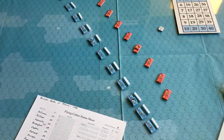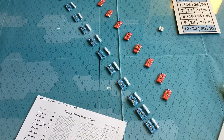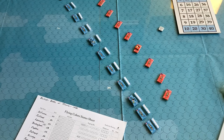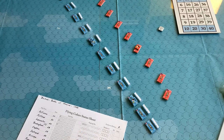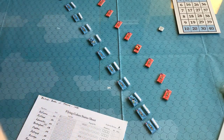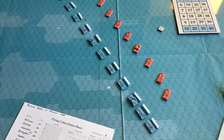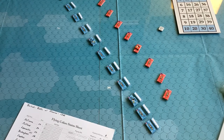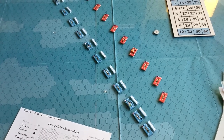This is after the French have fired. We've indicated they've fired with little fire markers. They did very well actually - they were firing at the rigging and did cut up the British rigging quite a lot. Many of the ships got two hits, some got one, one actually missed. And one of them inflicted a marine or a manpower hit on the Ramillies. So the British are paying for their rash turn. We'll go on to turn two and see what the British can do.